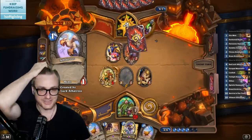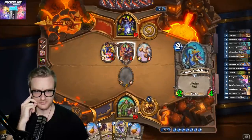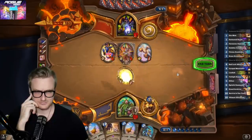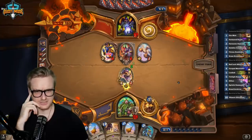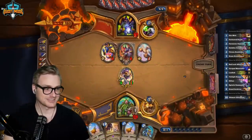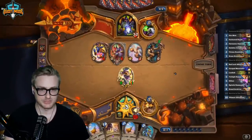I bet they wish they had one extra mana crystal this coming turn. Oh, they drew the bird immediately. I guess I should have hero-powered into that to make this a little bit less awkward. We're more likely to hit the UI here, which is just kind of fine. That's also fine with rush minions in hand.